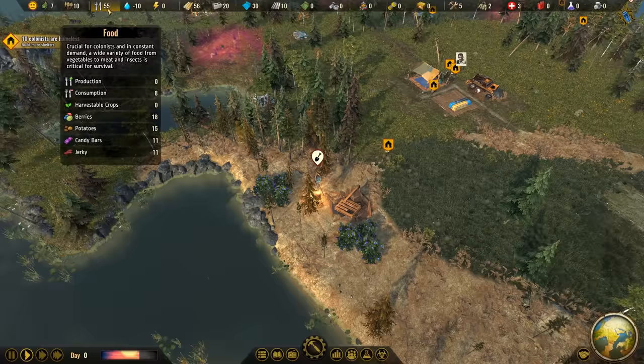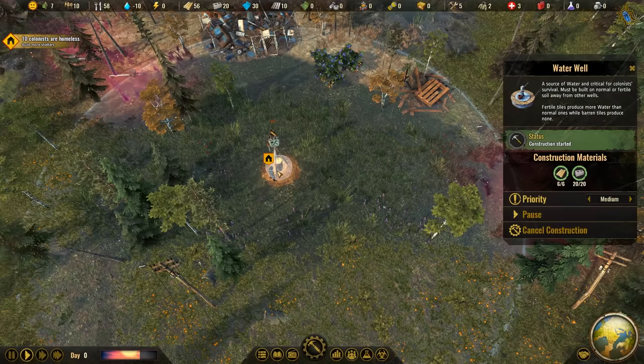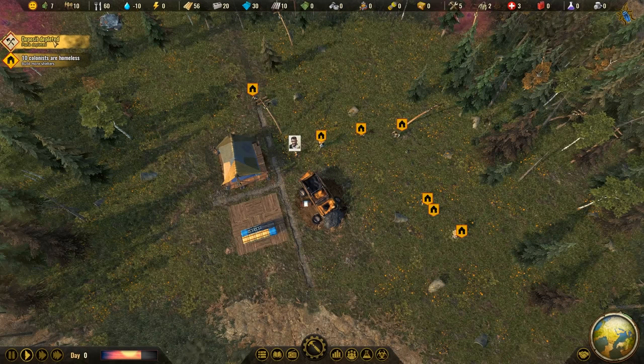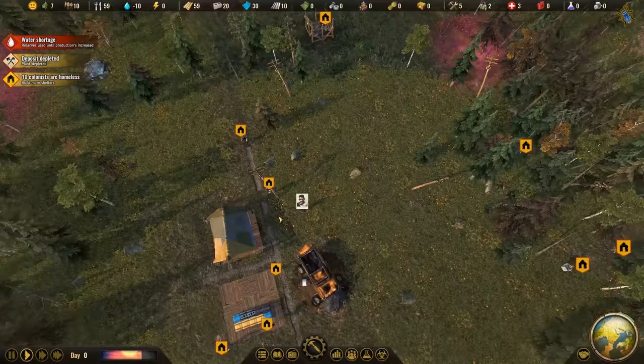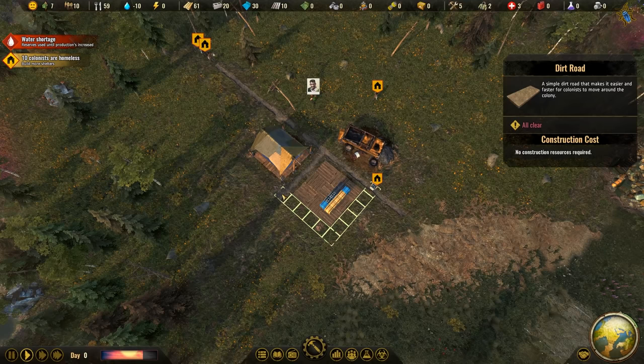The berries are being collected and going down rather quickly, but that's the food - pretty good. The water well is now being constructed so resources are here and people are starting to build it. Next, we want to address housing - we have ten colonists homeless at the moment. The streets need to be built as well, so it takes a bit of time to get all of those things running.